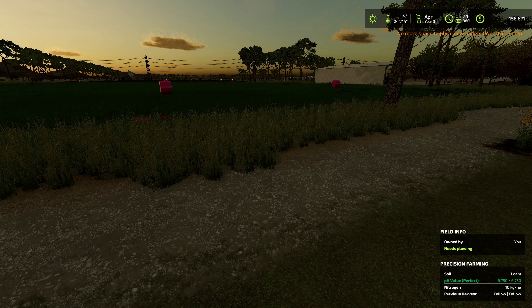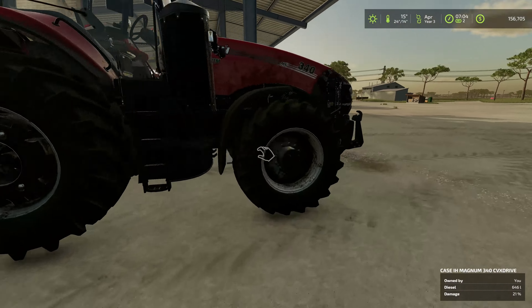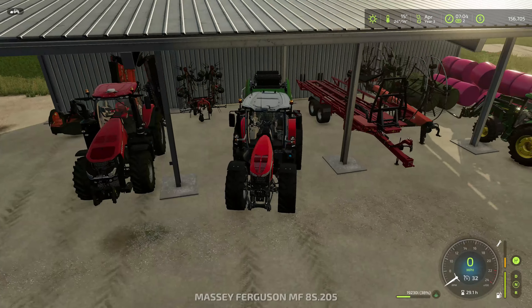Is the sugar cane field ready for harvest? It is — it says remove foliage, which is what we'll be doing. No more space for wool — kind of forgot about the sheep and the wool. The sun is up, 7 o'clock in the morning. Let's double check the store page. The New Holland is still there. So, maybe? Let's grab the Massey Ferguson real quick and drop off the baler.